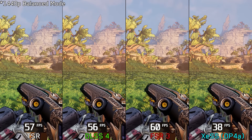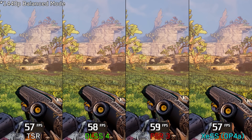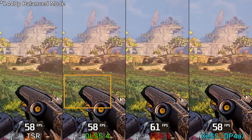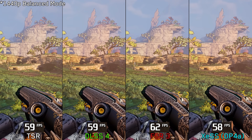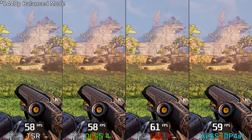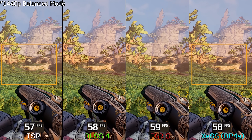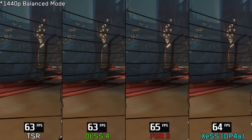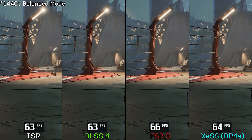Moving on to the upscalers, which are essential for improving the game's performance. At 1440p using balanced mode, all upscalers including DLSS show clear weaknesses. DLSS 4 delivers the best image quality but struggles with the usual disocclusion issue, clearly visible on the grass. FSR 3 should be avoided, especially when upscaling at this resolution. Both XeSS and TSR exhibit noticeable shimmering on fine details like foliage edges, with very little difference between them. If you can't use DLSS or FSR 4, stick with either XeSS or TSR and choose whichever gives better performance.